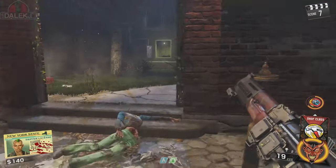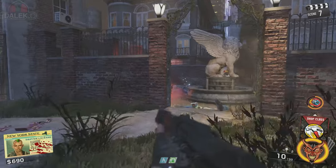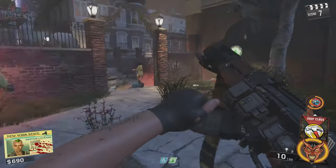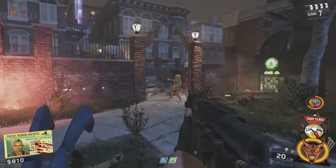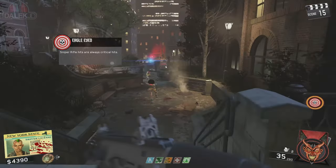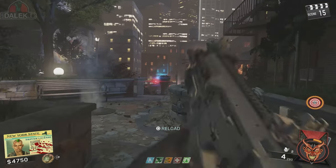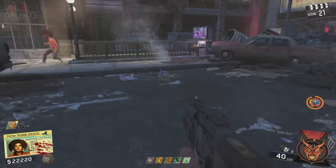What this perk allows you to do is when you aim at the zombies' chests, it auto-snaps to the head. But this perk also has a hidden ability — if you aim down sight for a short period of time, you'll notice that the reticle of your gun changes slightly, and this gives you an increased damage percentage to your gun for a short duration.